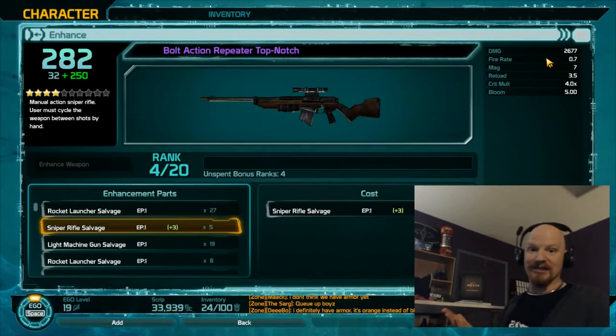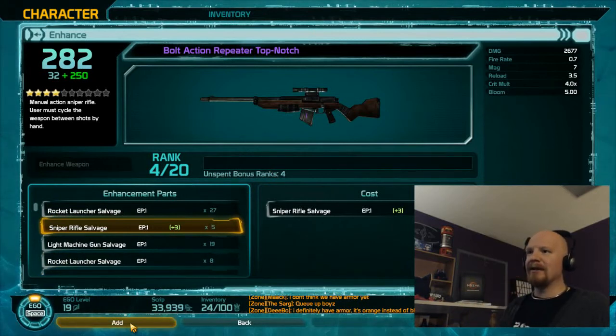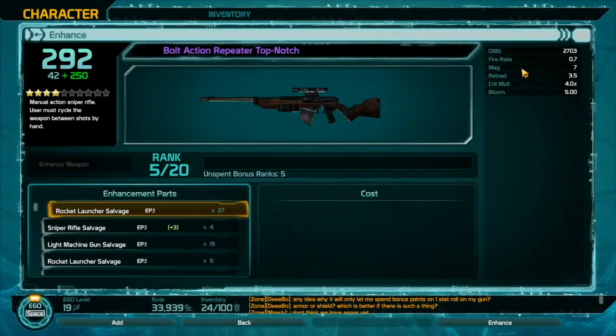You don't get to see a preview — there will be a change of some variety shown. I really wish they'd show how much improvement would happen, because you don't know until you just do it. We have four unspent bonus ranks — let's find out what that does. I'll add this right now and see what happens. Then hit Enhance in the bottom right, and we get a nice damage boost. We also get an unspent bonus rank — very nice.